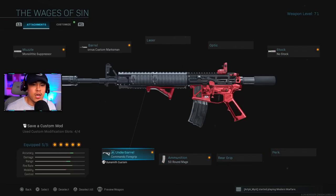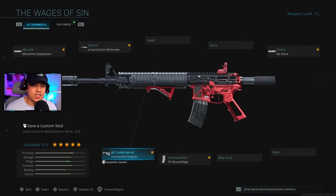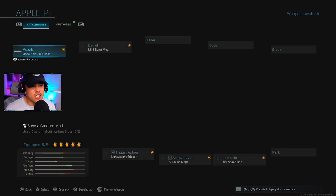We're also running 50 Round Mags and Commando Foregrip. The Commando and Corvus are optional depending on the game mode. For Ground War, swap the Corvus Custom for the Stock M16 for better recoil control and damage range. The Commando Foregrip is fine for 6v6, but for 10v10 or Ground War, change to the Ranger Foregrip — a very underrated underbarrel that gives a much more beam-like accuracy.